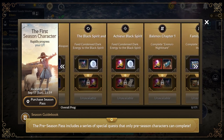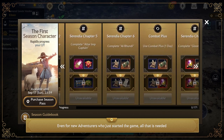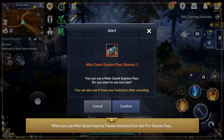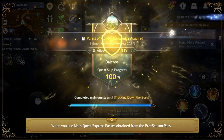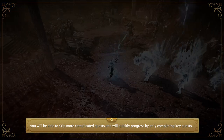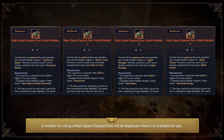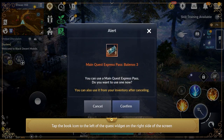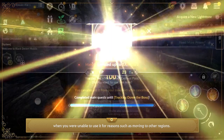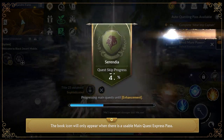The preseason pass includes a series of special quests that only preseason characters can complete. Even for new adventurers who just started the game, all that is needed is to complete the quests for the preseason pass. When you use Main Quest Express Passes obtained from the preseason pass, you can skip more complicated quests and quickly progress by only completing key quests. A window for using a Main Quest Express Pass will be displayed when it is available, and the book icon to the left of the quest widget will only appear when there is a usable pass.